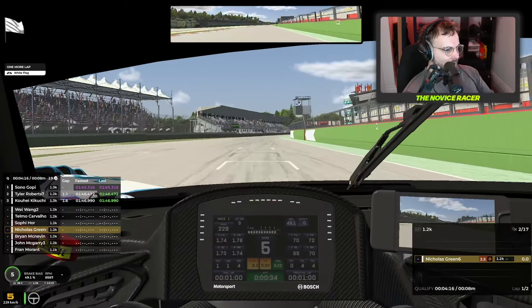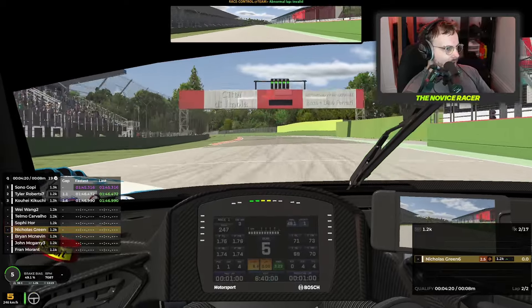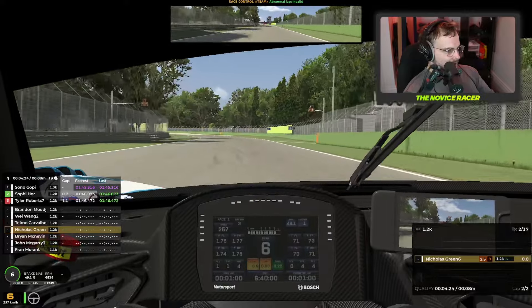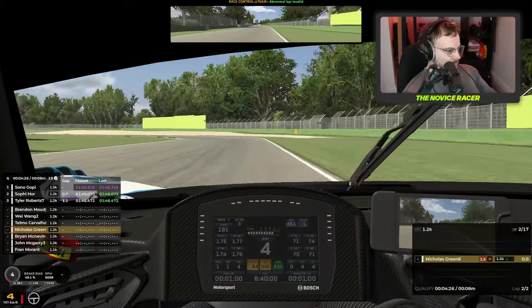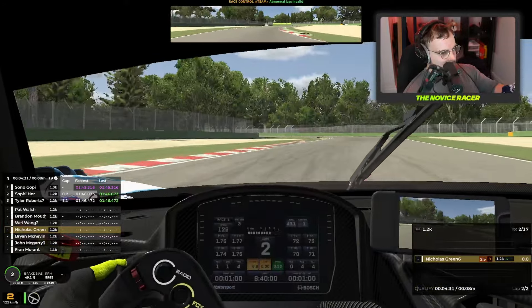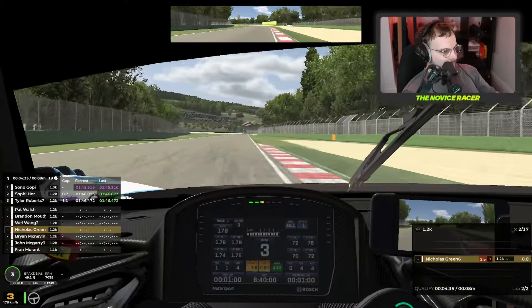Okay, let's try that again. We have the man waving the white flag and we are once again away at Imola. Coming up to the first chicane — Tamburello. It's slow but we made it through without mishap.